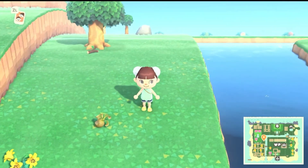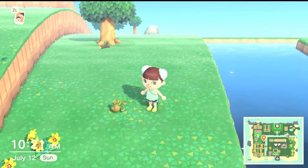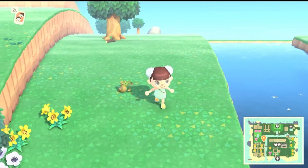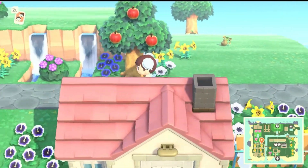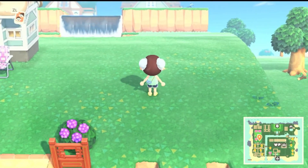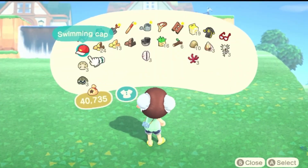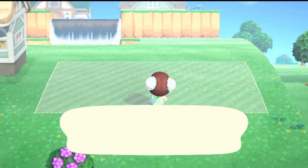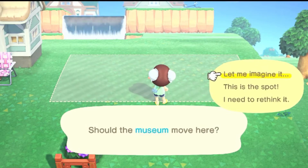A spoiled turnip outside your house and on the ground is supposed to spawn ants, which you can capture and bring to the museum. Let's see if it does that. Since I am in the process of renovating the museum area, I'm going to move the museum here first.